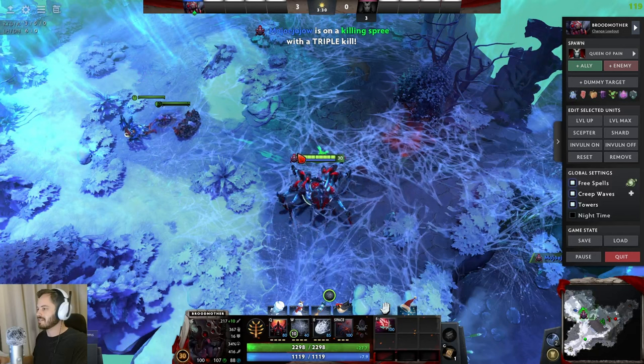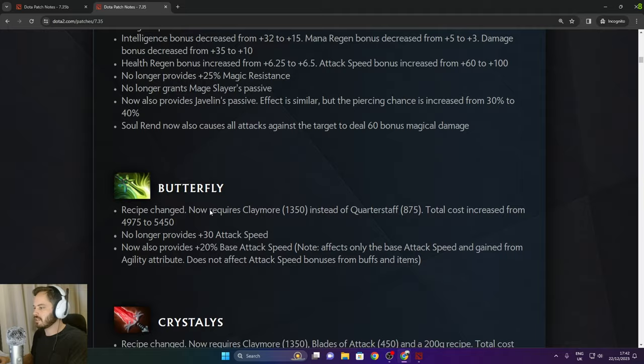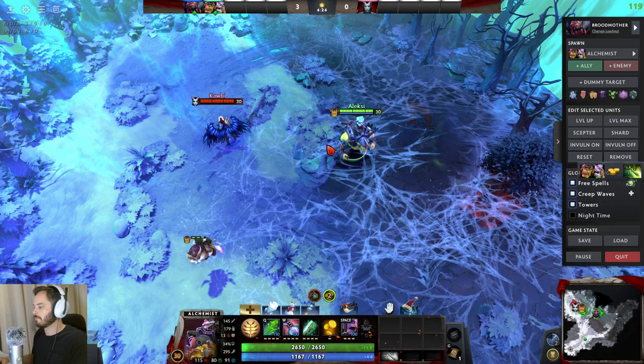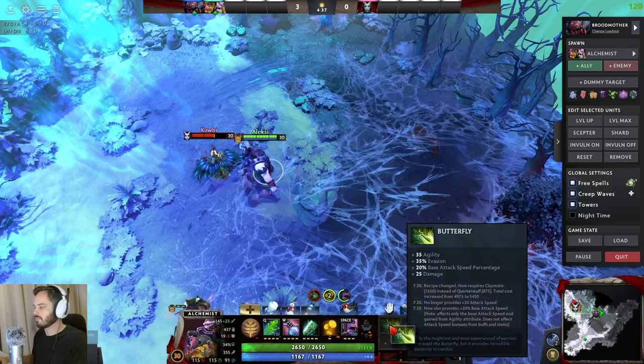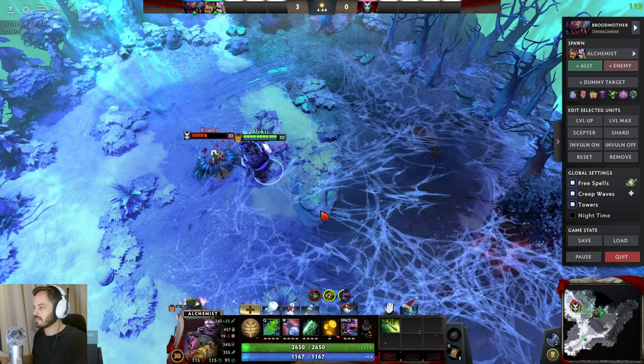Butterfly recipe changed — now requires a Claymore instead of a Quarterstaff. Total cost increased. It now provides 20% base attack speed, so attack speed goes from 305 to 437. It still has evasion, damage, and agility. Pretty significant and pretty good.